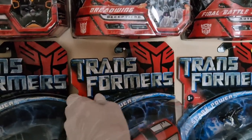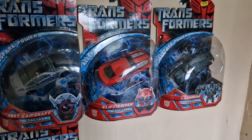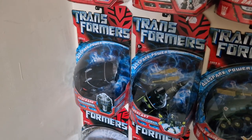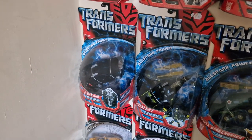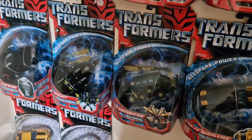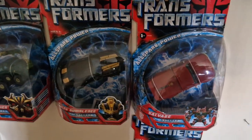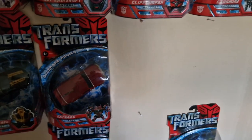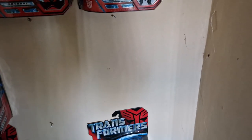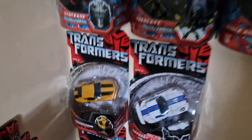Wave 7 includes Camshaft and now Cliffjumper — there is Cliffjumper added to the collection — and Landmine ends that wave off. The only figure in wave 7.5 was Stockade. Wave 8 included Overcast and Jungle Bonecrusher. Wave 9 included Stealth Bumblebee and Salvage. The last wave of the regular Hasbro releases was Autobot Jazz Premium Series and Barricade Premium Series, which we don't have yet as they are ultra rare, but we do have Bumblebee.